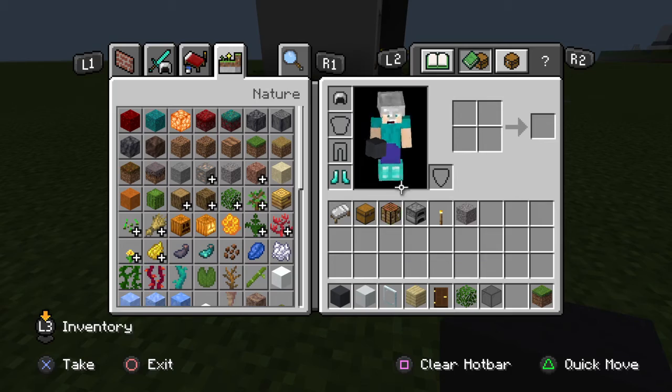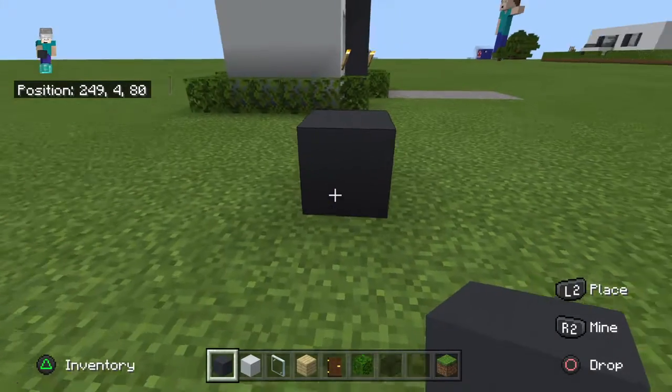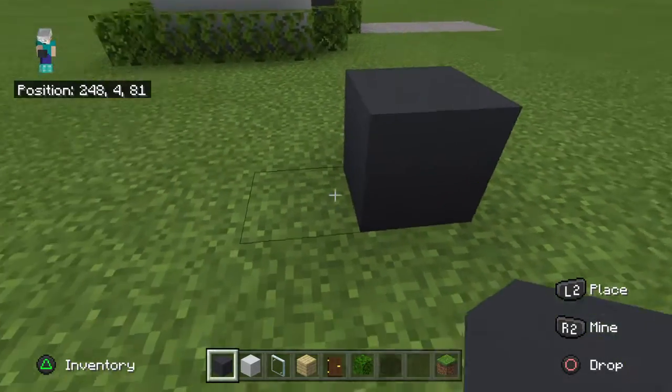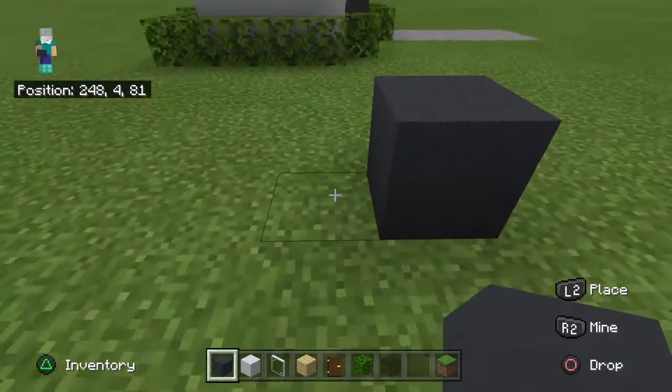This is all the things that you'll need: grey concrete, white concrete, gravel, grass, stained glass. Then with your block, you want to go out in any direction another five — place five blocks after that one. So: one, two, three, four, five.